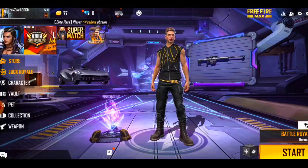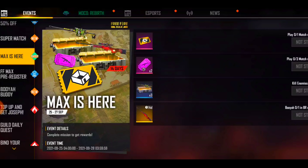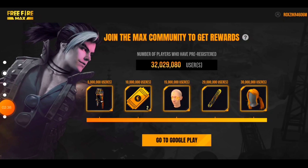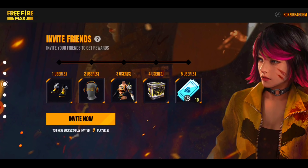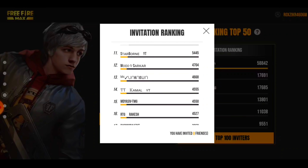This is the information for Free Fire MAX. First of all, you will get Free Fire MAX which is available here. You will get to see an event and a login option. You will also see custom room cards. After that, you will see the pre-registration section. You can see the rewards — there are 28 reward options available. If you have invited your friends, you will get all the rewards, and people who reach the top 50 will also receive rewards.